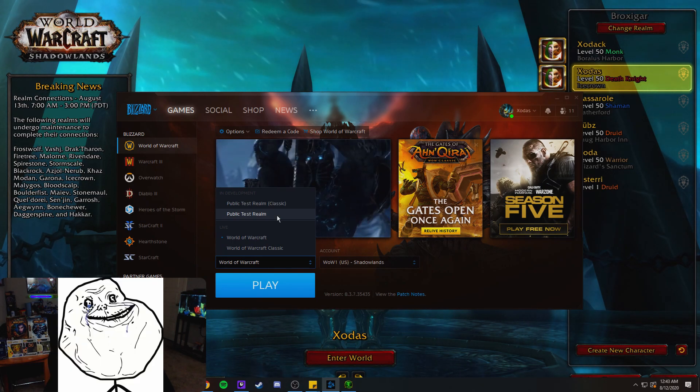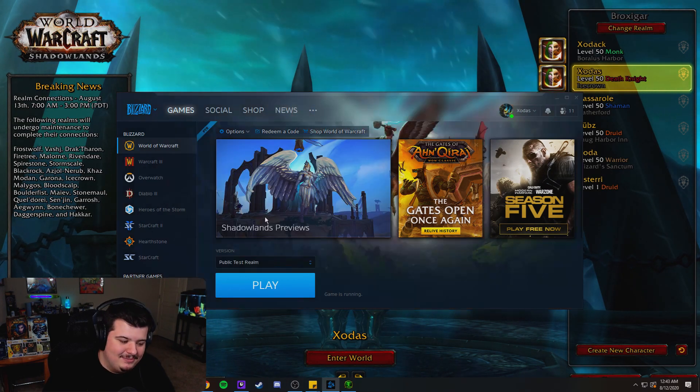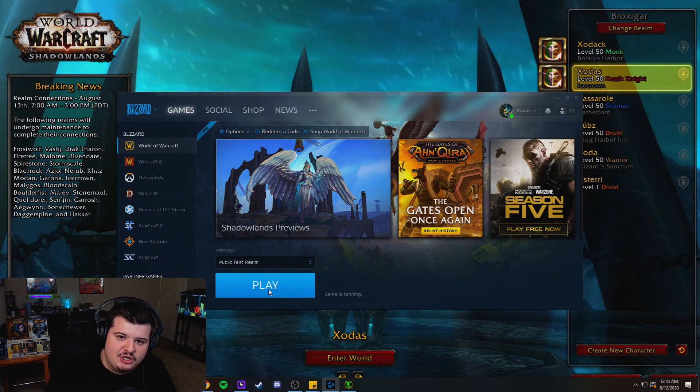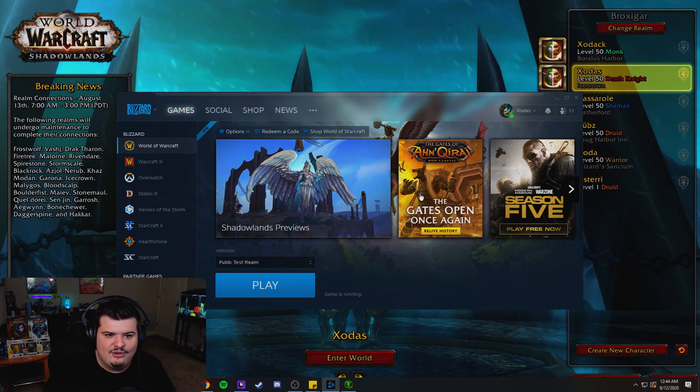It's okay, I don't have it either. Anyways, beside that is the public test realm. So you click on the public test realm and you click the little blue install button here. It'll ask you where you want to install it. For most of you just hit install, and if you need to install somewhere else you do that, and then it will start installing.